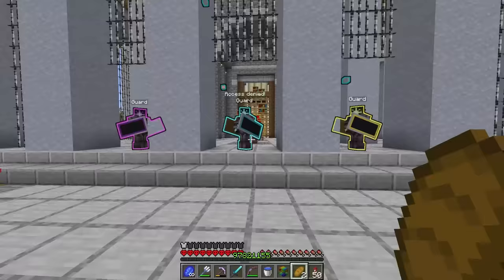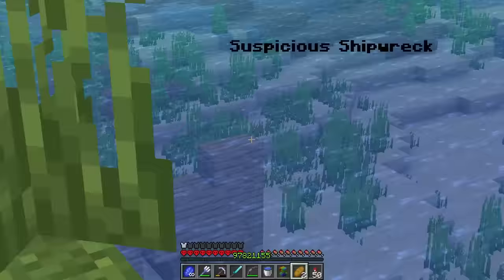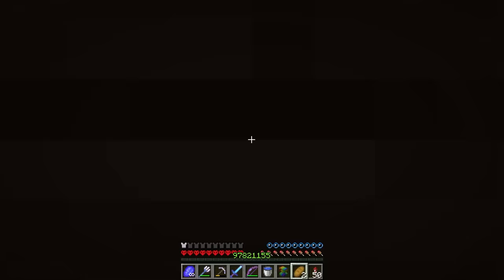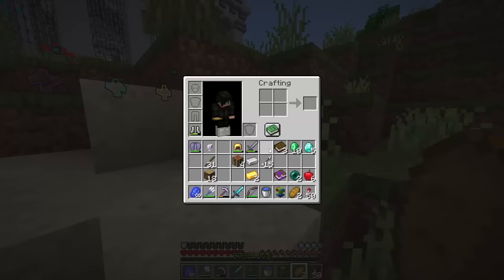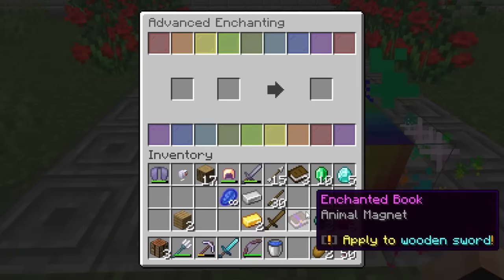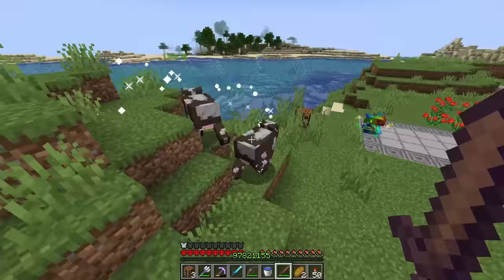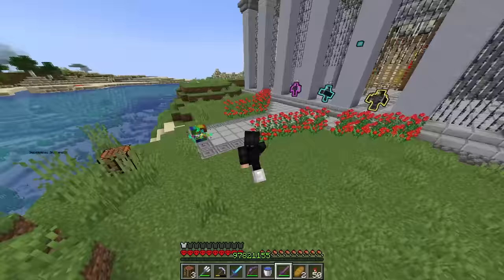Inside the shipwreck chest is a new book for the wooden sword: Animal Magnet. Maybe we need to bring animals to the guards. I craft a wooden sword and enchant it with our rainbow enchant anvil. Animal Magnet applied — right clicking animals magnetizes them! I grab all the animals I can and lead them toward the guards. They get distracted and I run in!